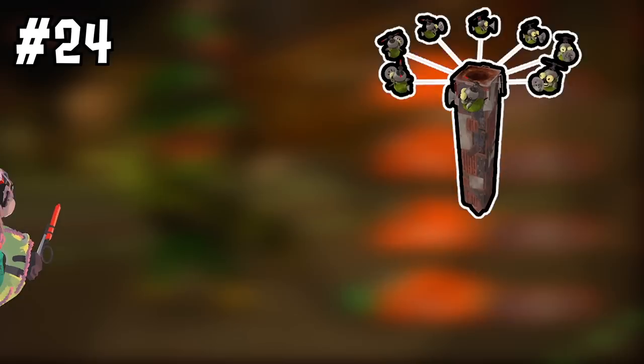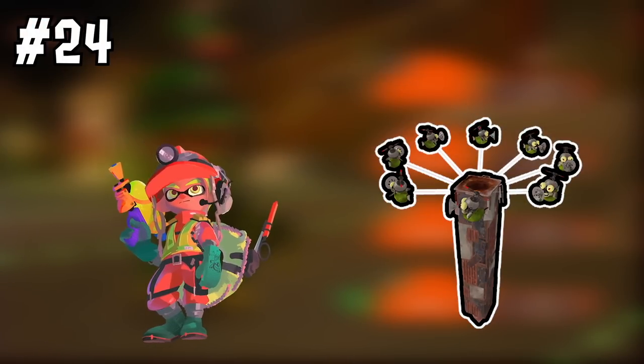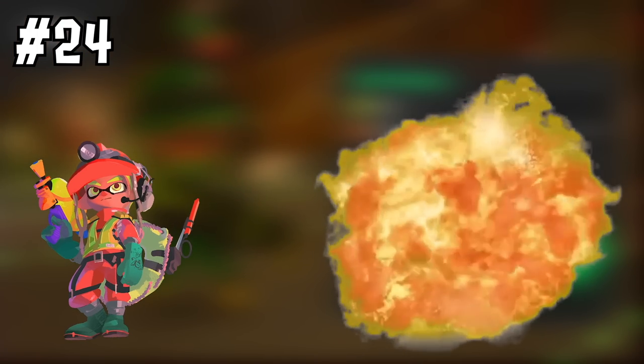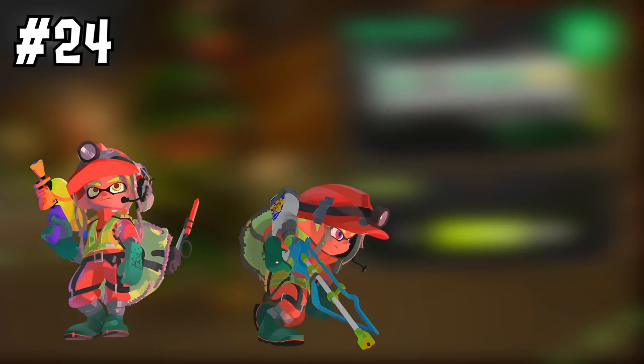Number twenty-four: if there's someone also trying to go onto a fish stick that you got to first, let the rando take the fish stick. Odds are they're tunnel visioned on it, and it's not worth wasting two players' time on one boss — unless it's a flyfish.